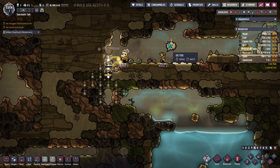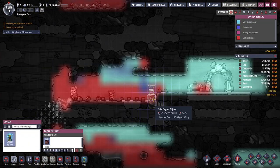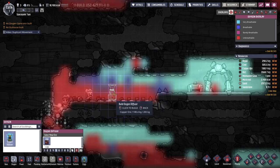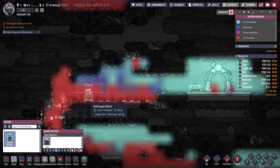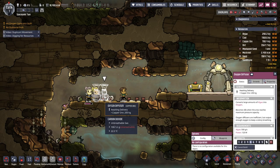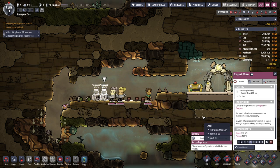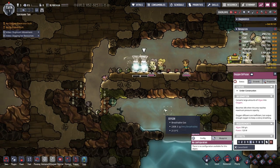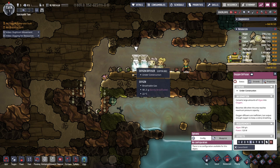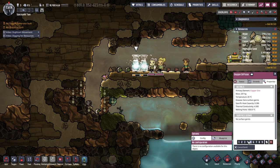Somebody made a sound. No O2. Uh-oh. Oxygen — oxygen diffuser. We're getting far away from there. I don't want two of them. I'm interested to see what they do with it. How do I get rid of one of these? Properties — cancel build. Okay.